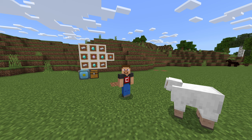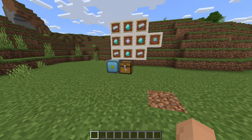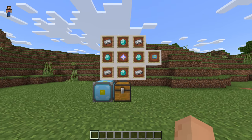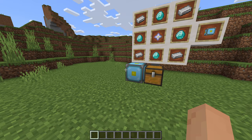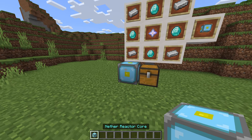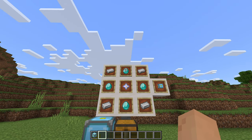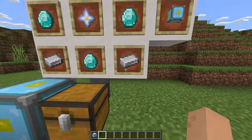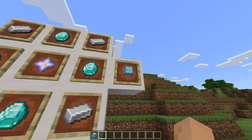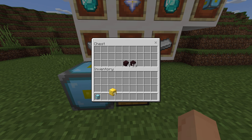This add-on is pretty cool and I wanted to give it a showcase today. The crafting recipe for the nether reactor core is four iron in the corners, four diamonds, and a nether star. That gives you the core. What's cool about this is theoretically you only need to craft it once, and I'll show you why.